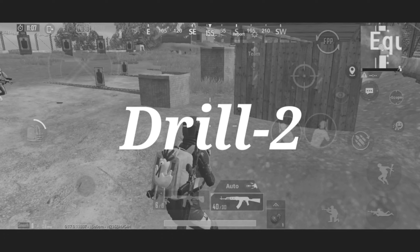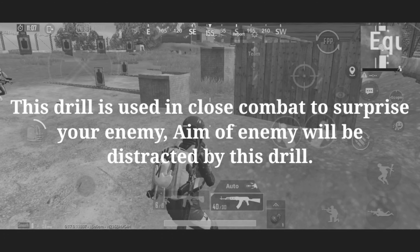Drill number 2. This drill is used in close combat to surprise your enemy. The aim of the enemy will be distracted by this drill.